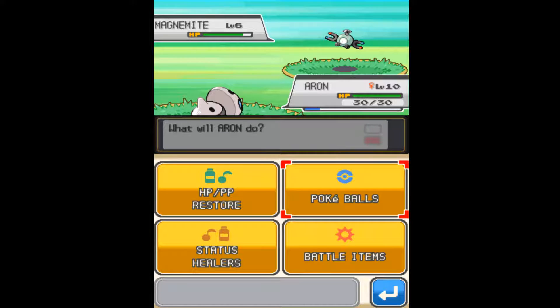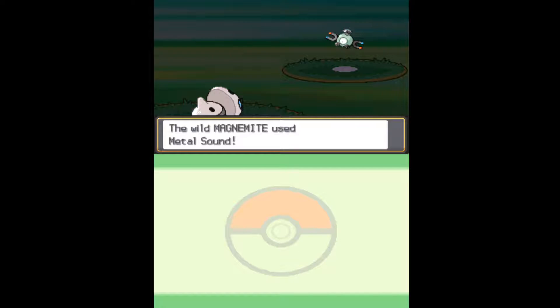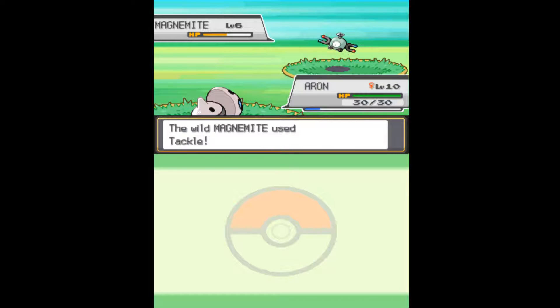The only way to legitimately obtain a Magnezone is via trading, which I didn't really want. Obviously I can't do that, but the other way we could have done it is just spawn in a Magnezone, but obviously that would be really overpowered if I did that early. Really Magnemite is the only one that would kind of work now, because a lot of them are already evolved and it would be overpowered if I were to spawn them in.